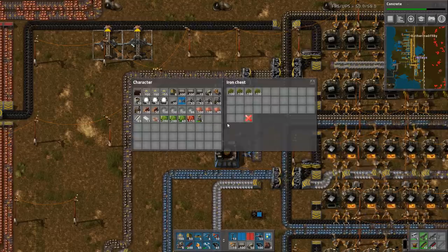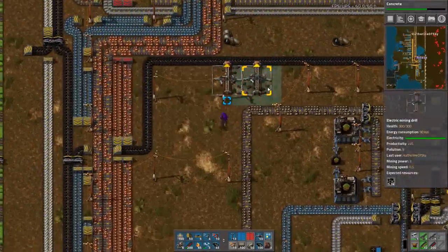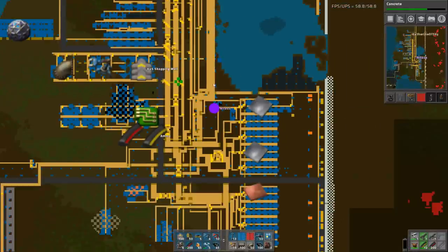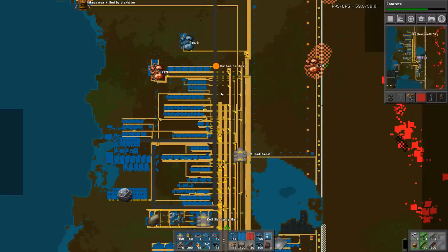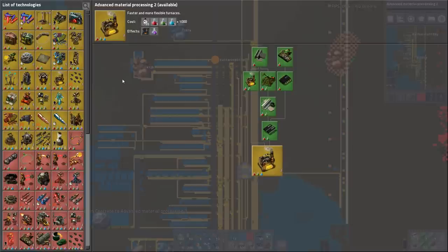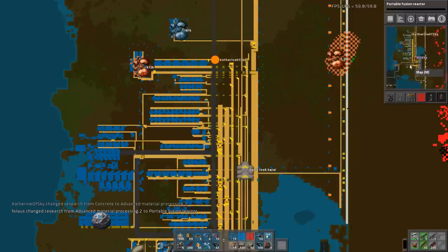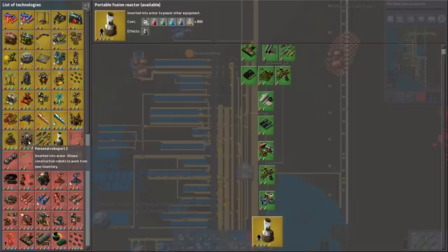Okay, so we have blue circuits. I think I'd like to build some gold high-tech science packs. You know what's more important than concrete? Purple science. We don't have that yet. But why? For the rocket? More important than that — this is more important. We can do that. It's only 800. But we don't have the yellow yet, so there's no point in building it just yet.